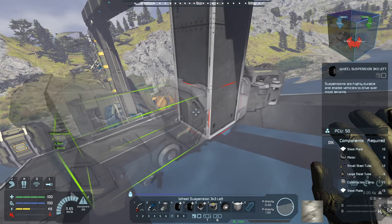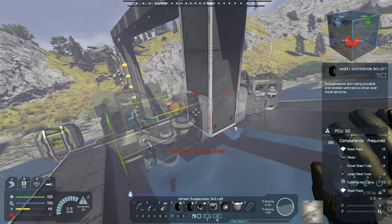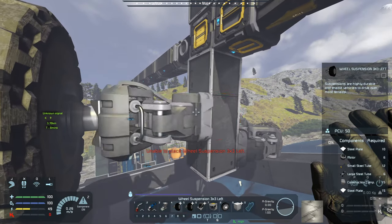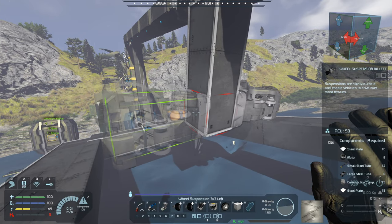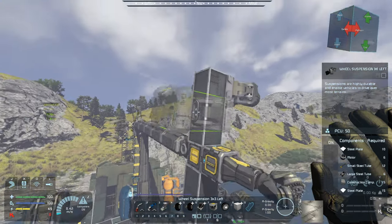So all I need to do now is finish placing the wheels. Why can this wheel not be placed? Can it be placed up there? Oh, because this is a 3x3. This is actually the right wheel, but oh well. The wheels will be backwards, it will be fine.